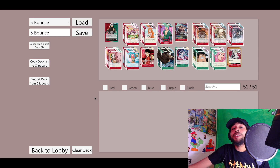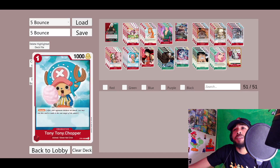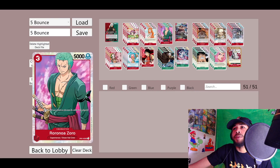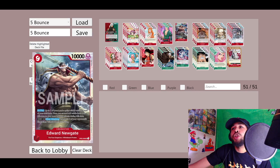Today we're going over our OP02 Law deck that we're tuning up to get ready for the March online regionals. We have our leader Law, and we're constantly using his effect to bounce around and pull off some crazy shenanigans. We got our four Otama — we rarely use this as a counter, we almost always use their effect. Four Nami is a staple standard. We play three Zoro; I feel like three is really smooth.